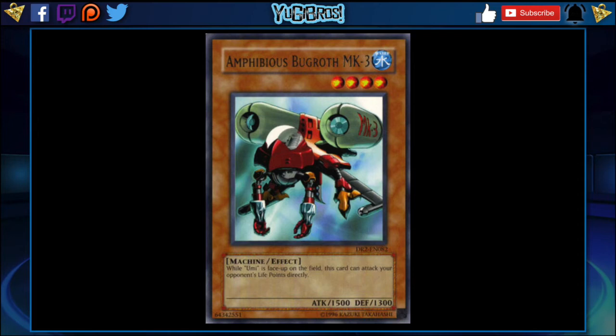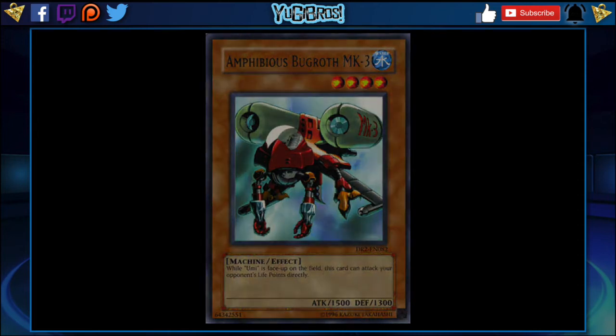Giving this deck another offensive power play that's not centered around Levia-Dragon would be really cool. With Umi — keep in mind Legendary Ocean — on the board, this thing becomes 1700, and 1700 direct damage does even more. If you pair that with a few other ways to hit your opponent for damage, you've won the game really quickly. So I think this card would be really cool in Speed Duels.